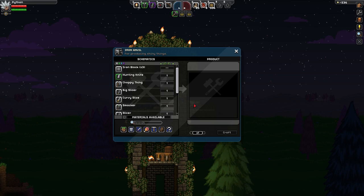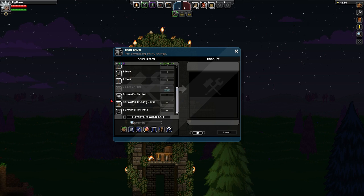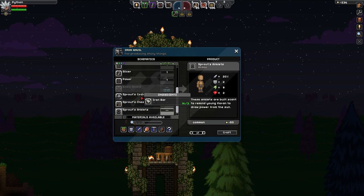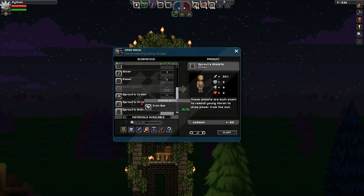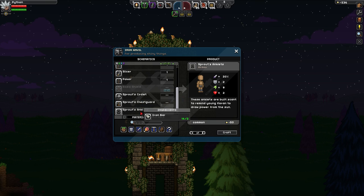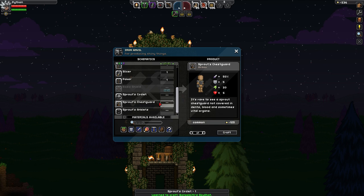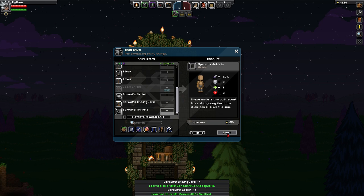To start off today's episode, my friend, we are going to make ourselves some armor! As you can see, we can finally make some armor, and by the looks of it, it's pretty cheap to make as well. We've got three, five, which is eight, and then two, which is ten. So only ten bars are needed to make all of this armor here, so let's go ahead and make it. All three bits, there we go.